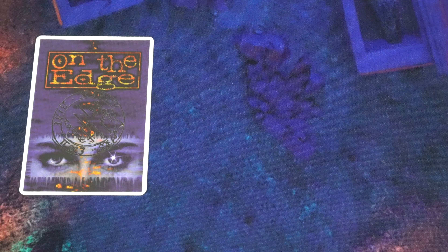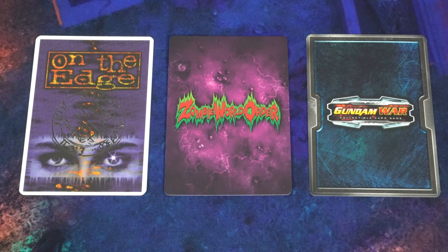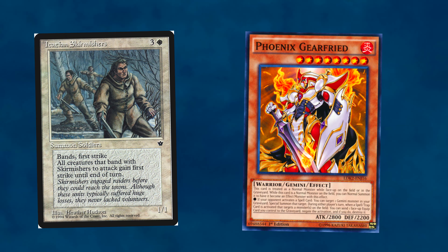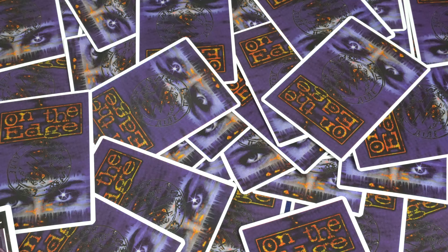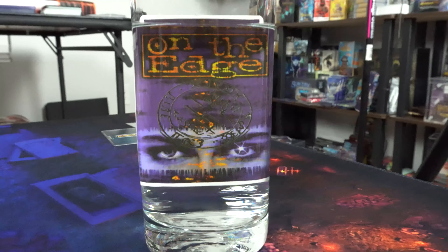And that's 3 TCG mechanics that you should totally steal! A neat take on a grid, a neat resource and creature battler mechanic, and a neat solution to the feels-bad of a system that is mostly not liked for being feels bad. What mechanic would you like to see again? Magic banding? Yu-Gi-Oh Gemini Summon but useful? Let me know in the comments so I can steal ideas for my next list of things that you should steal. I'm Tulane, the Card Game Crypt Keeper, and I'm out.